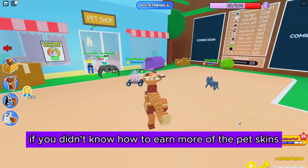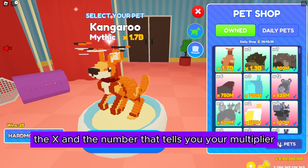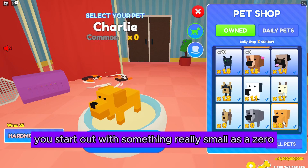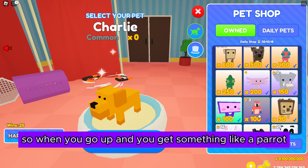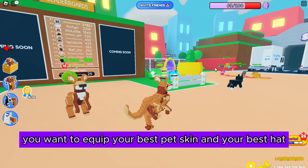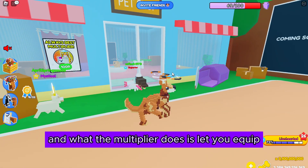If you didn't know how to earn more pet skins — when you see the big X and number, that tells you your multiplier, which tells you the value of the bones you're going to pick up. When you start out you have something really small, like zero, so every bone you pick up is only worth one. When you go up and get something like a parrot, each bone is worth 100 — that's how you work up to earn more and more. You'll want to equip your best pet skin and best hat, or if you have Robux you can buy the multiplier, which lets you equip whatever you want.